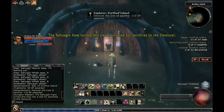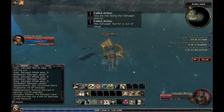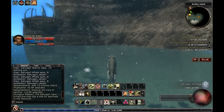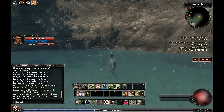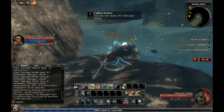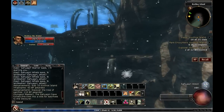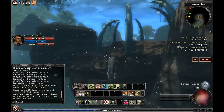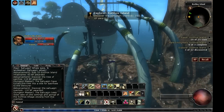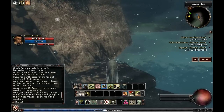Next explorer spot is in here. We have a little shrine. Up here we have one of the rares, and I believe another explorer. It doesn't look like the rare is there, so that's a shame. Up here we should have a rare Sahagin, but he's not there, so we'll move on.